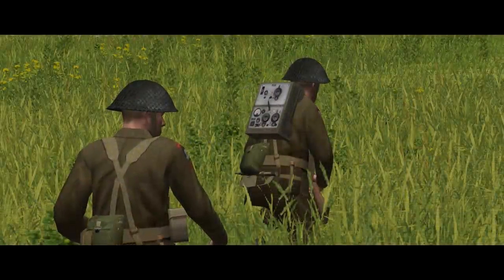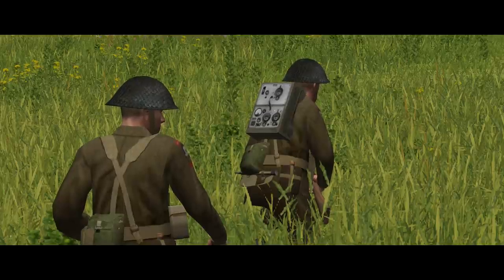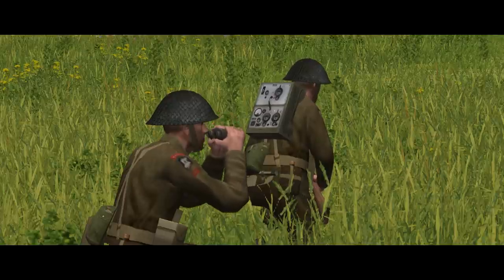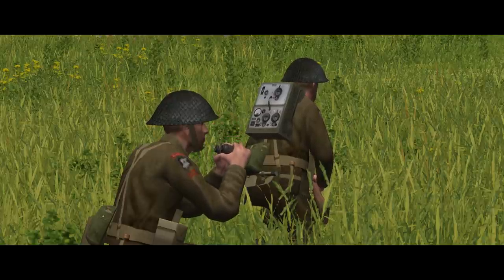Considerably more important than the ammo count for the platoon HQ is the presence of a radio and the platoon leader's binoculars. Given that the HQ really shouldn't be fighting, it should be spotting and communicating.